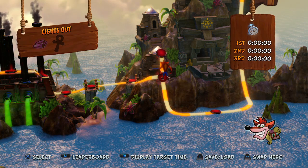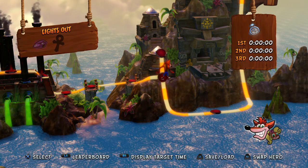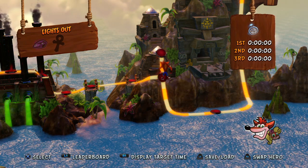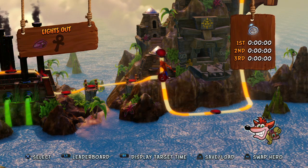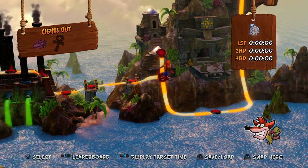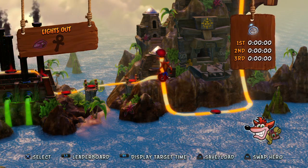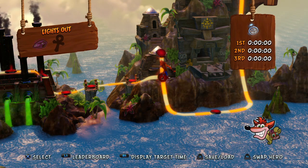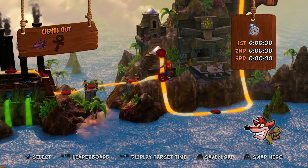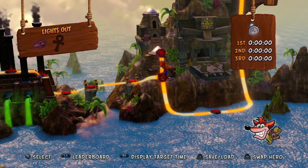Then we did the level that unlocked with the yellow gem, which was the Great Gate, and that took slightly longer than I thought it would because the bonus path you unlock with the yellow gem was extremely difficult. Now the other level that unlocked with the yellow gem is Lights Out. Depending on how quickly I can get this done, the level that unlocks with the purple gem is Boulder Dash, which is an easy boulder level, so I might be able to do both in this part.